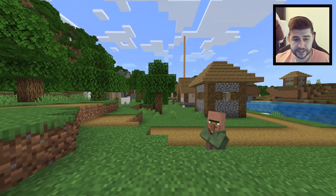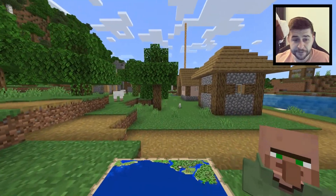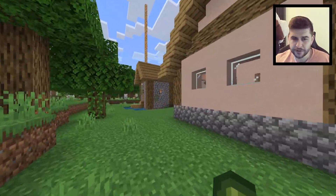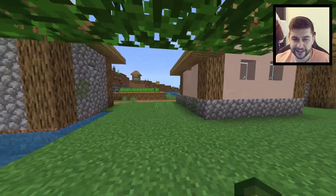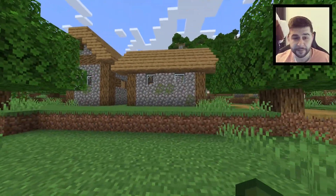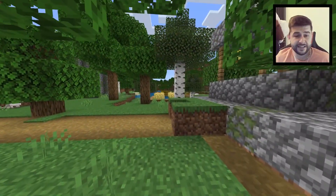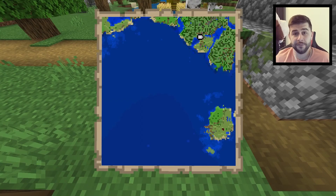Further along in the top right of the map, we did find another village next to the jungle. But this one's not as cool as the starter island — it does not have a blacksmith available. If you were looking for even more villages, then this is the location you're going to want to come to.